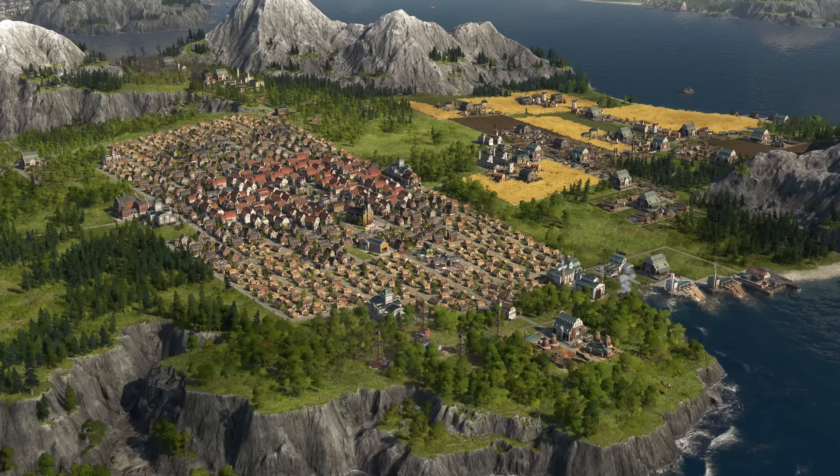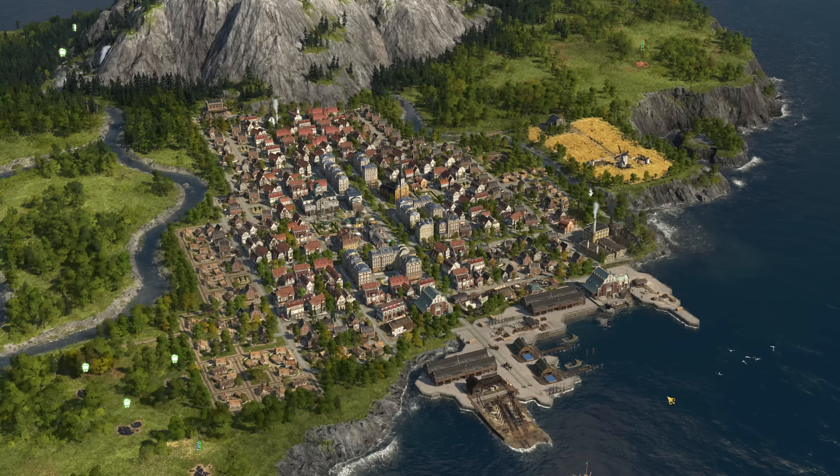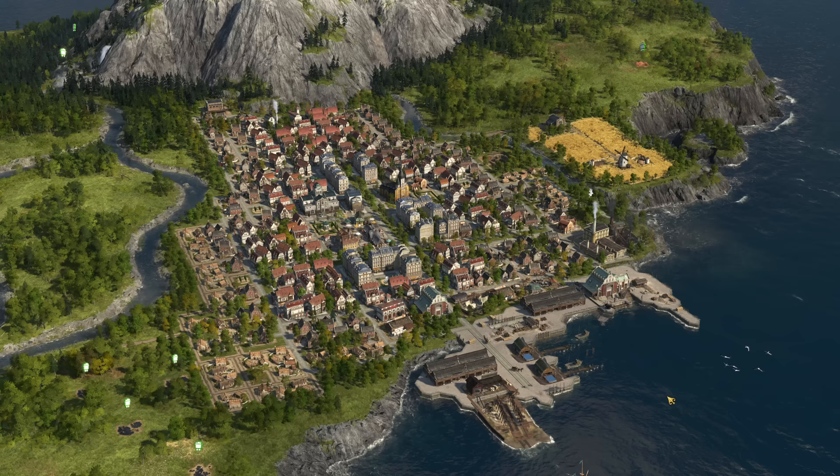If you want to take your city building from looking somewhat bland and basic to something like this — a city with plenty of space for ornaments, greenery, and that feels a lot more organic and realistic compared to the big block city — stay tuned and we'll take a look at how the 10 by 10 layout can make this happen for you.